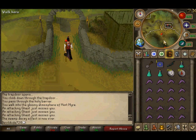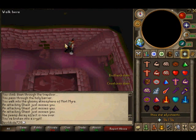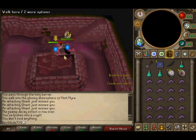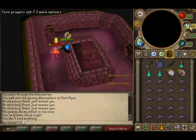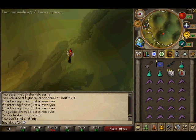I usually start with Dharok first just to get him out of the way — he is a tough cookie. I set my prayer to protect from melee with a quick prayer. Get him out of here because we do not like Dharok. By the way, the reason you need those prayer pots is because every now and then you're going to lose 10 prayer — it can drop from 37 down to 28 instantly. Once you kill them, run out of there before you lose any more prayer.